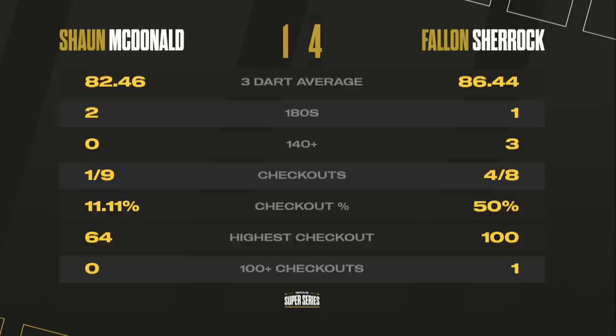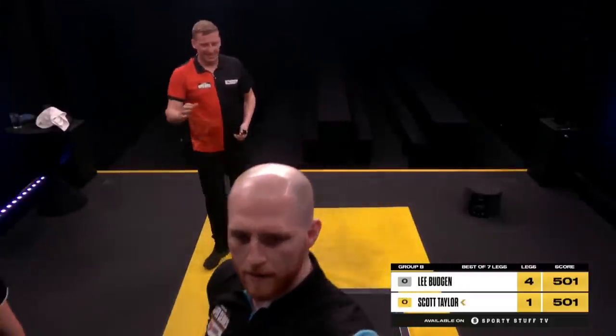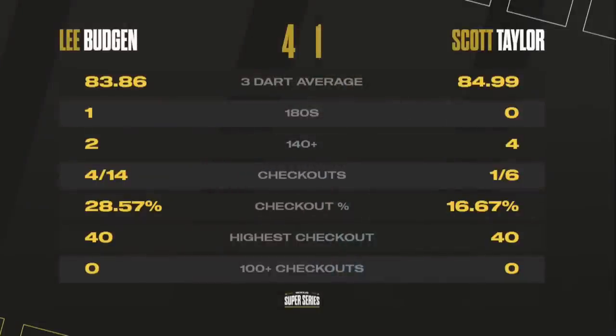Coming up next, Lee Budgin will hope to keep himself in the running as he takes on the now already-qualified Scott Taylor. Lee requires two — and the answer is yes. Lee Budgin is very much in this fight for finals night. Budgin, bottom of the table pretty much all throughout this group, has now leapfrogged the man who was top of the table going into tonight. Sean McDonald will need a four-nil win against Berry Van Pierre or he can wave goodbye to Saturday's session.